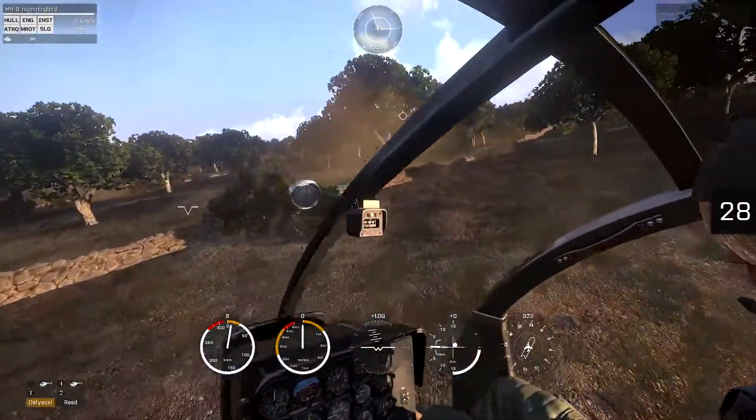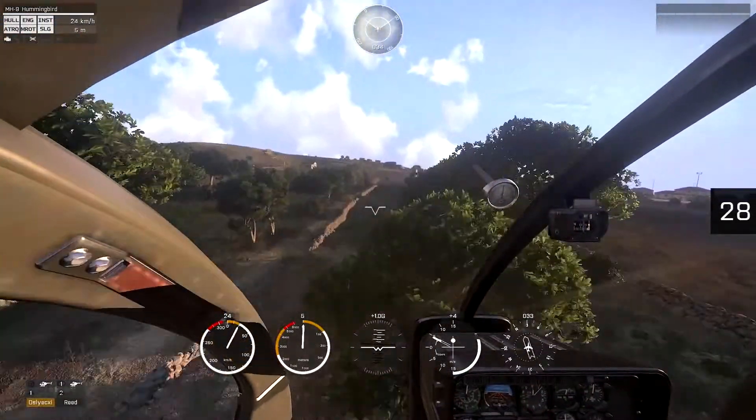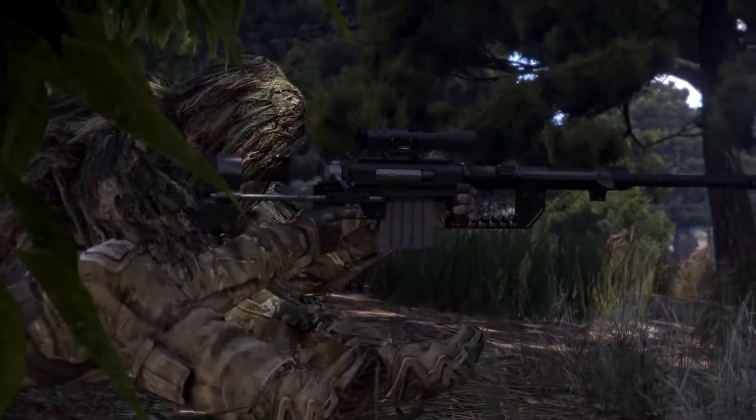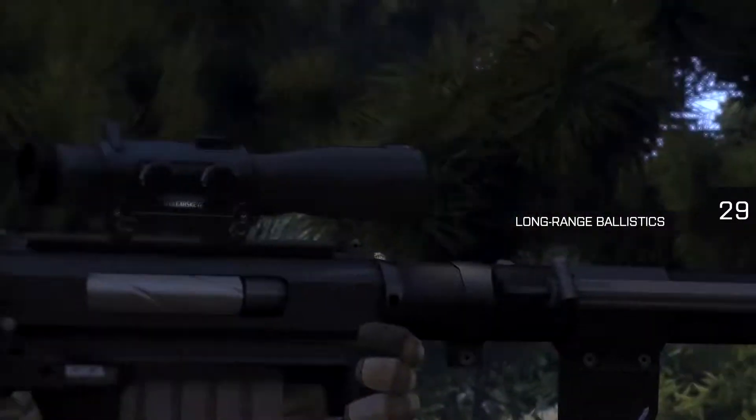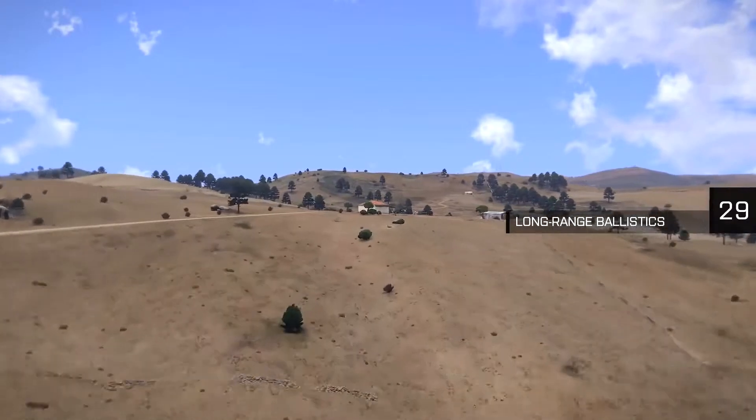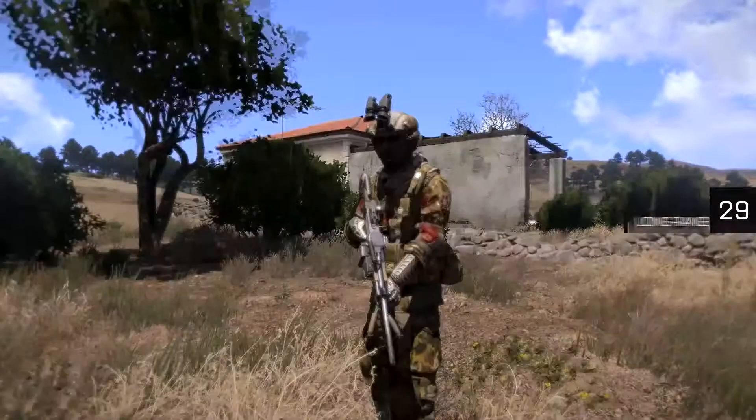More updates, new features and splendid refinements of the ARMA 3 platform are on the way. While a sniper rifle can take down a soldier from more than 1,500 meters, there's a chance that an incoming bullet will hit your target's weapon and get deflected. So watch out for that bullet drop.